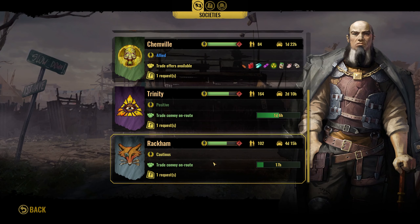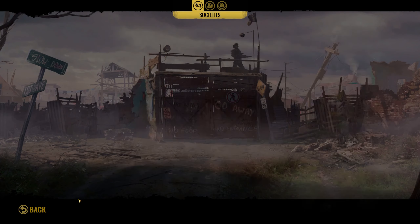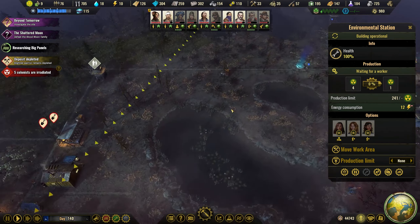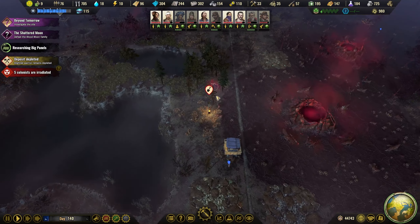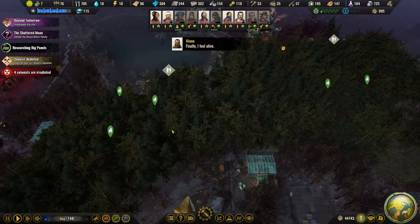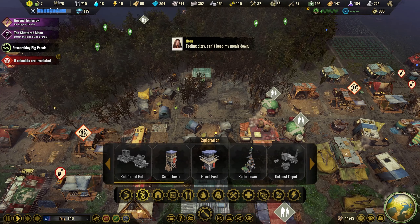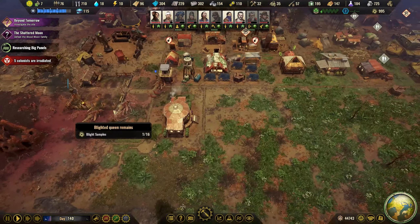We've got two trades going on - we've got components and 20 of those. We're going to continue with the Beyond Tomorrow Shattered Moon quest. We also can start building a radio tower to start a third quest. Let's finish the Shattered Moon first and then we can start the next one.